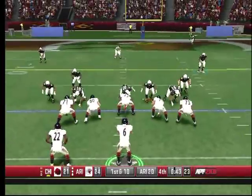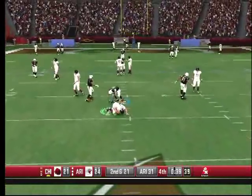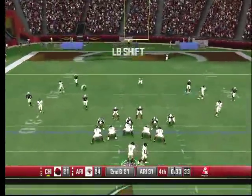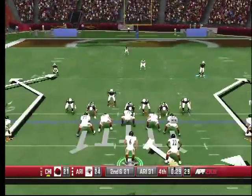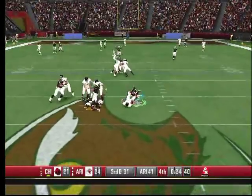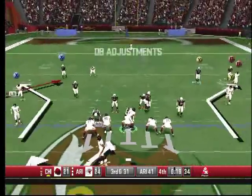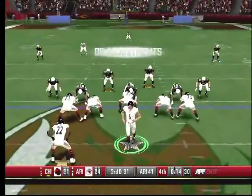Wilson coming on the safety blitz again — he gets free and sacks Cutler. Almost the same blitz Chicago ran earlier. 22 seconds to go, no more timeouts, out of field goal range. They have to score now — they can't kick a field goal, they can't go to overtime.